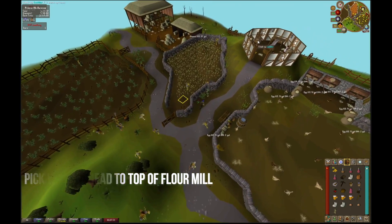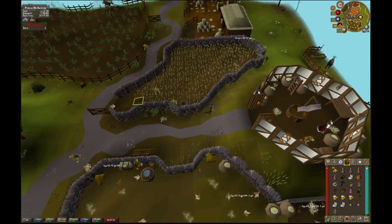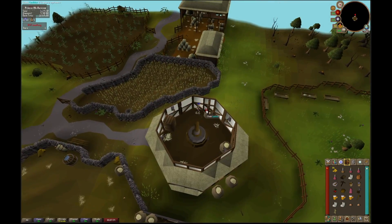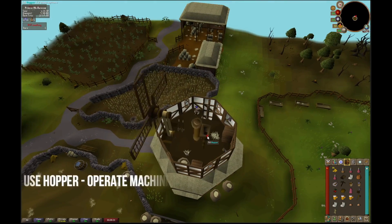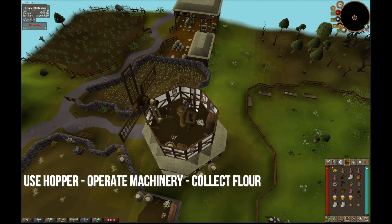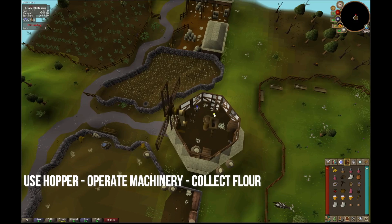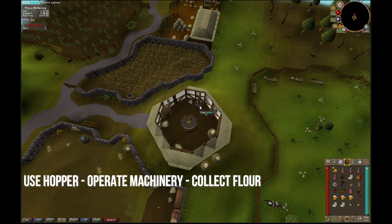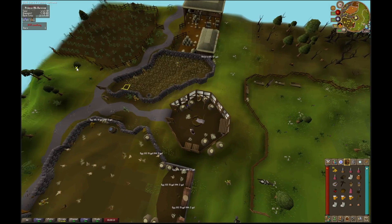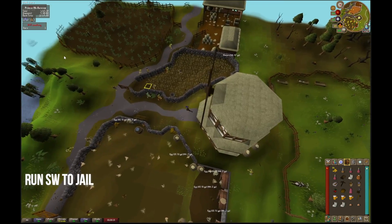Run north towards the flour mill and climb up the ladder. Climb up the second ladder. Use the hopper, operate the controls, then go back down the ladders. Remember to grab your flour from the bin and then head outwards towards Draynor.